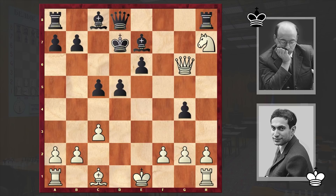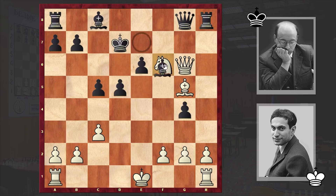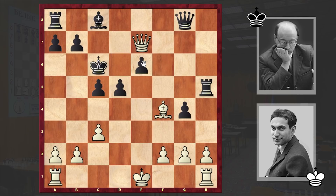Tal played Bg5, Qg8 — meanwhile black wants to simplify the position with the exchange of queens. Nf6 check, Bxf6, but Tal is keeping the queens alive and in return is still creating problems for his opponent. Rh5 by Bronstein, Qe7 check, Kc6, Bf4.